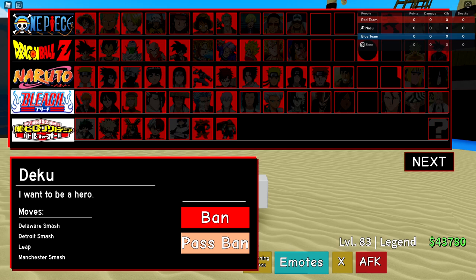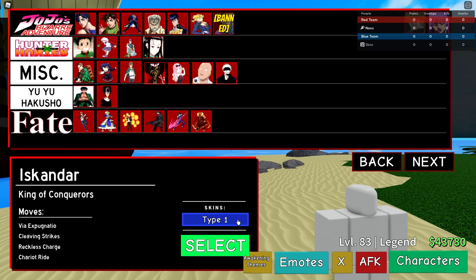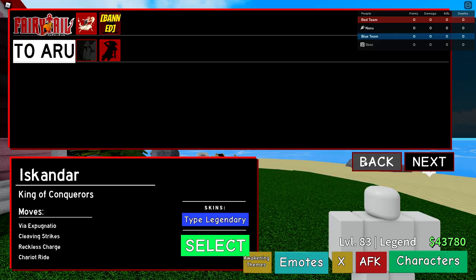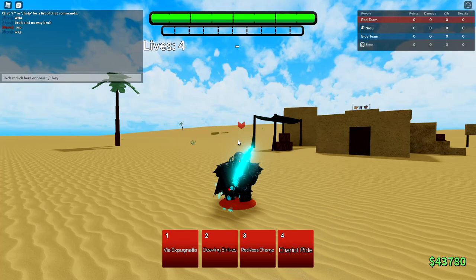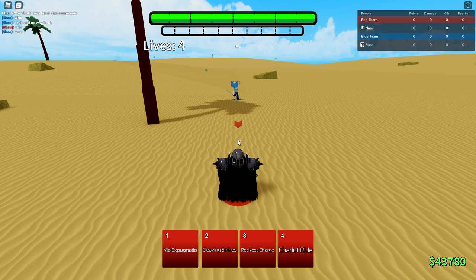The update is now out — let's go ahead and play some Iskander. The other new characters are Vegito, Accelerator, and Kira. I'm gonna ban Kira, though I kind of think I should have banned Vegito. I did pull the legendary Iskander skin — I'm gonna show you guys what that looks like. He banned Gray — he doesn't know, that's that old meta. These new characters are obviously strong as hell, you should be banning at least one of the new characters.